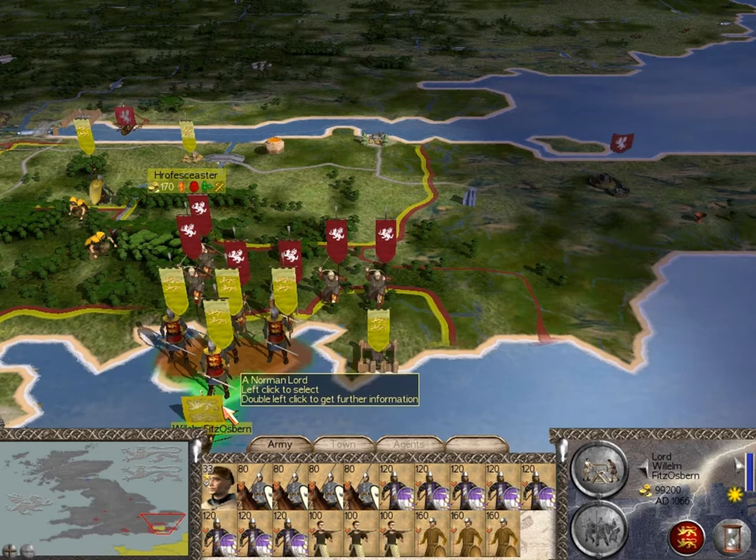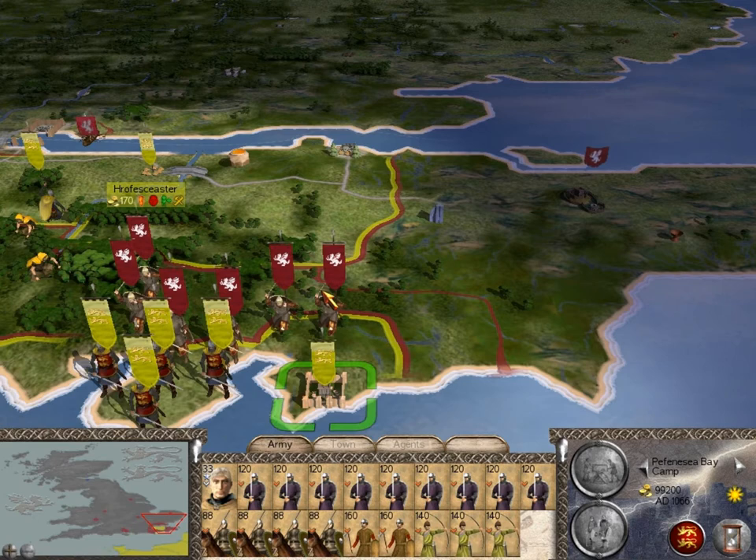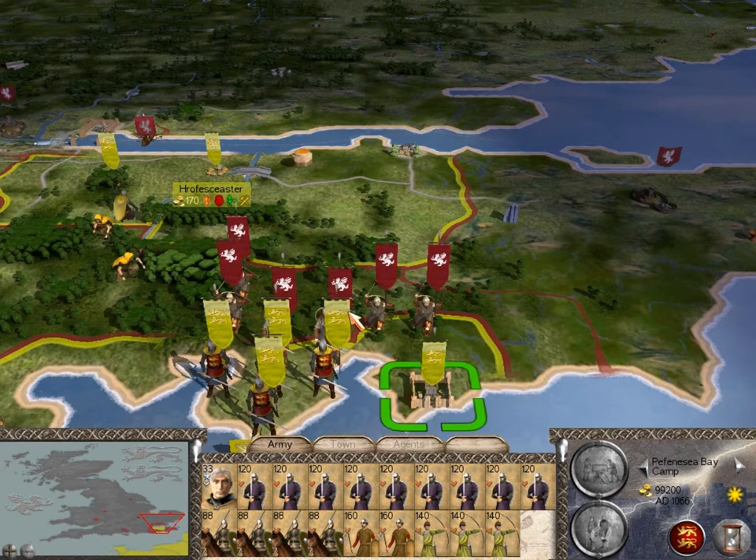I want to have as much of a decided advantage as possible. I'm going to try swinging around and attack their left flank, my right flank first. If I can get a decided advantage here, then I will have a bigger advantage in the main melee that is to come.